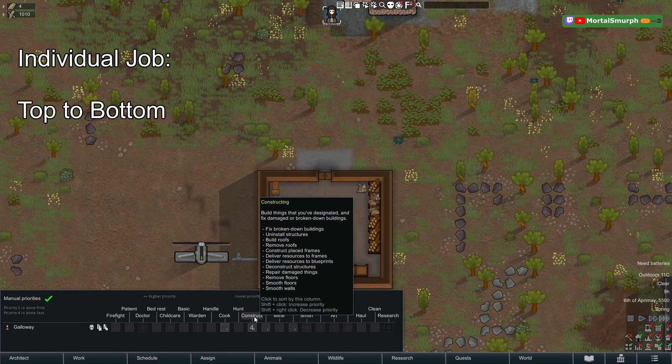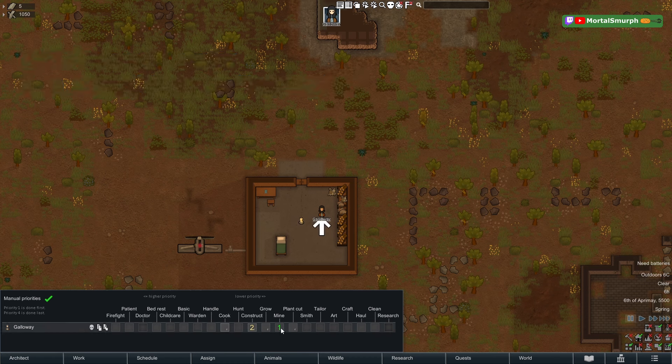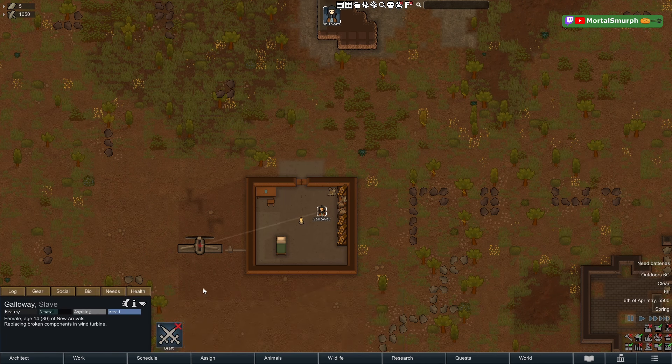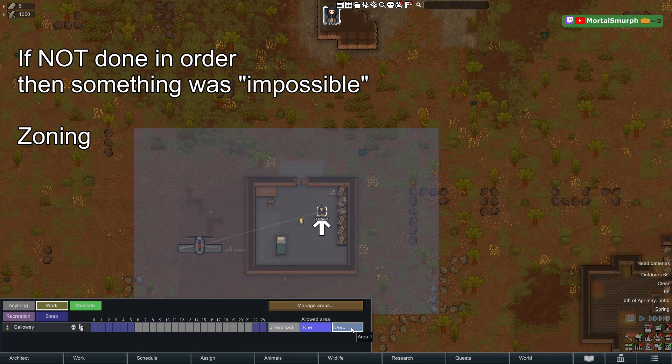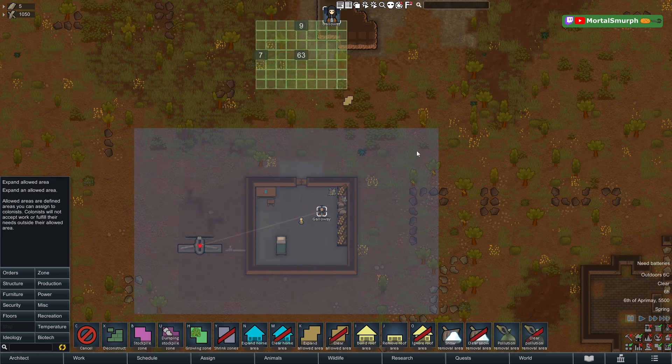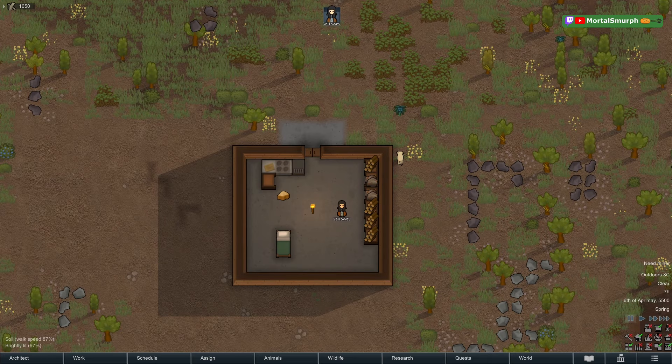If jobs are not done in order, one of them was impossible. There are many unintuitive reasons why. For example, Galloway is set to mine before construction, but if undrafted they go to construction first. The reason: they're restricted by zone and can't reach the mining area. Altering the zone to include the mining area fixes this — now they mine first.